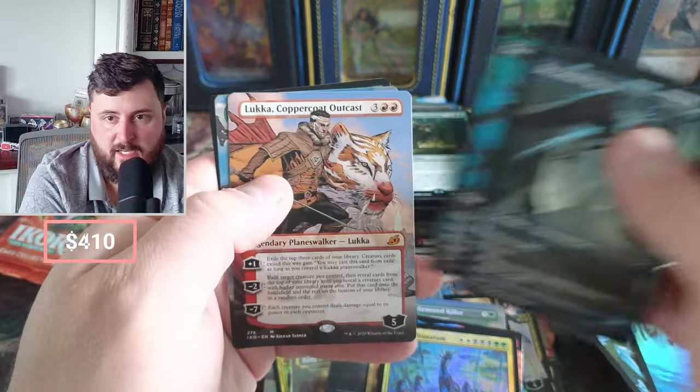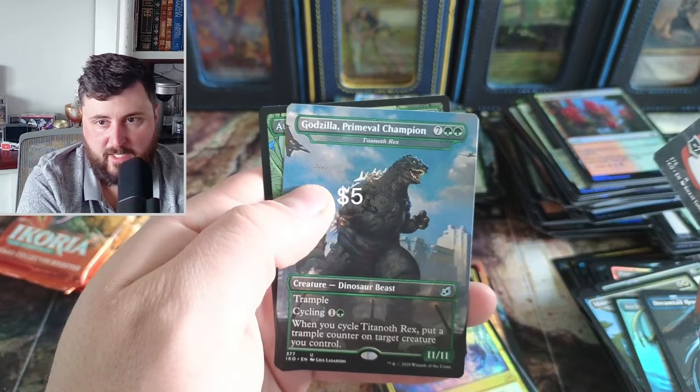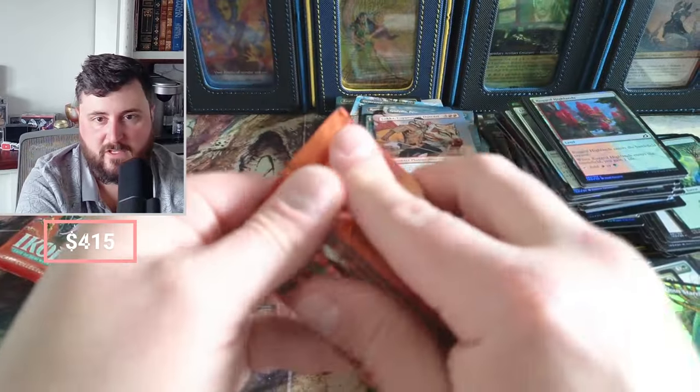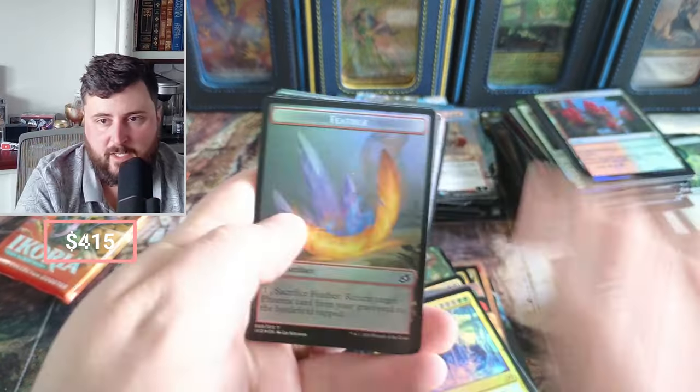Dreamtail Cavern, we got Luca once more coming in borderless, followed by the Titanoth Rex. Titanoth Rex! Rex! Titanoth Rex!